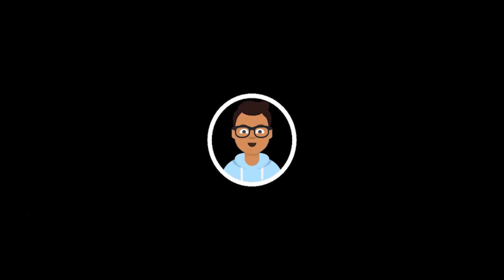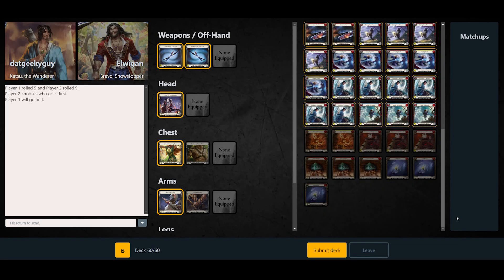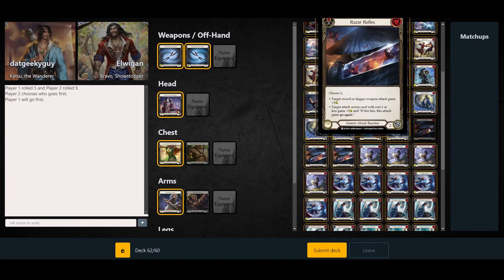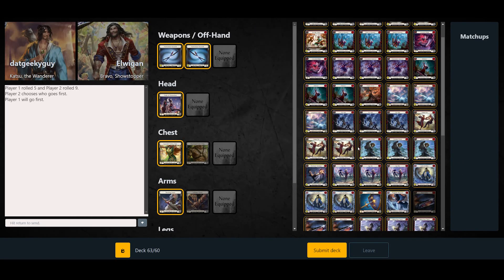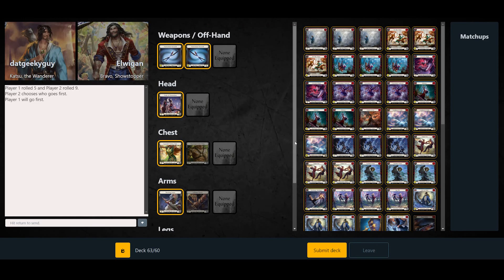What is up guys, welcome to another video. That Geeky Guy here and today we will be playing against Bravo. So this is game one. Against Bravo you want to put in some defense reaction, cut down on cards like Razor Reflex, put in maybe one CNC in case we got Spinal Crush. We can leave Double Strike in because that actually forces them to use up their armor if they want.